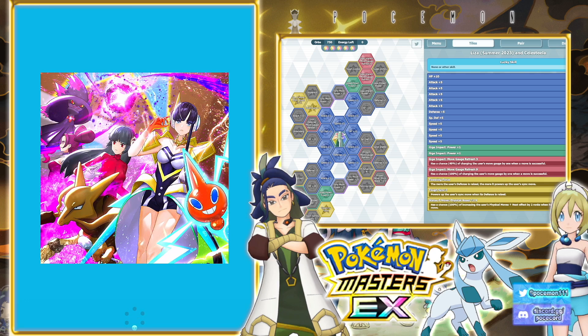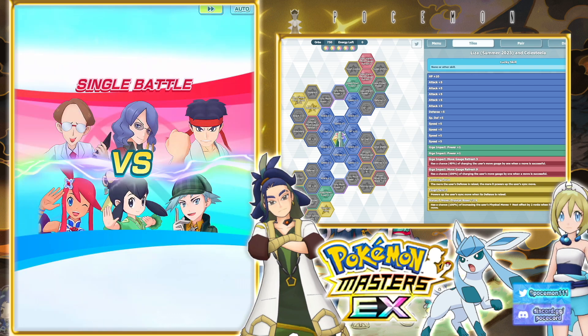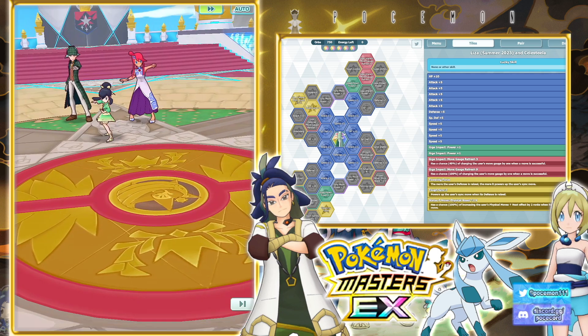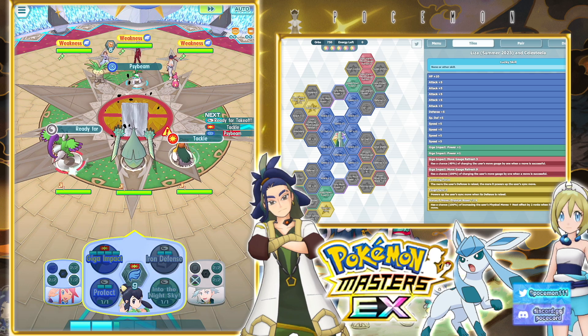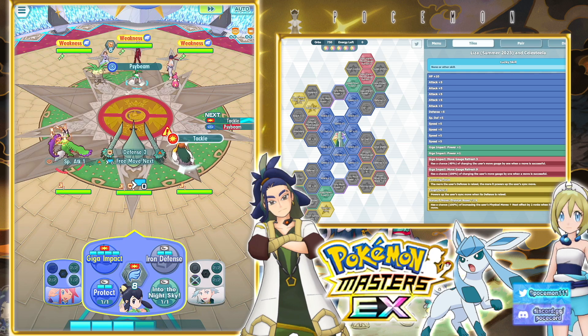To end this off, let's go for a hybrid sort of grid. We get Towering Forces here — we don't get any sync move power-up nodes, but we do get the extra physical move up next stuff and move gauge refresh. That's nine and three. She's not crazy in terms of gauges — she's a four gauge move user. She does have the free move next stuff, which is very, very helpful.